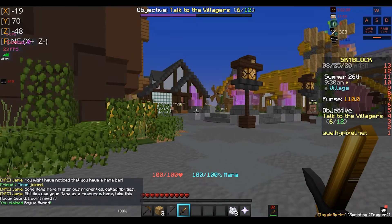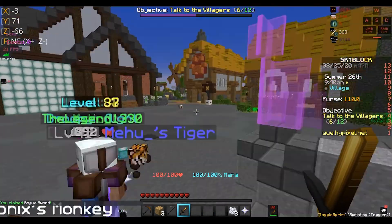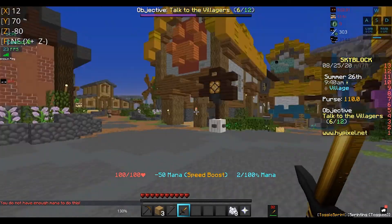If you want to unlock Bazaar, you should go to the hub. Just go to your right and go to the farm merchant.